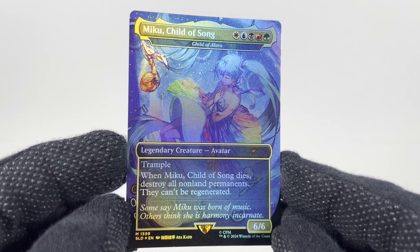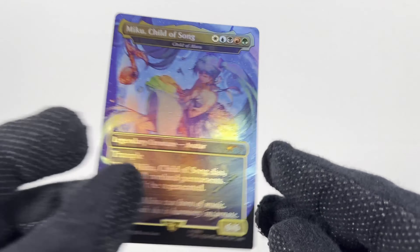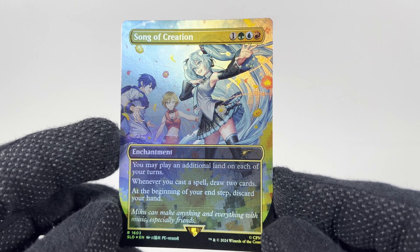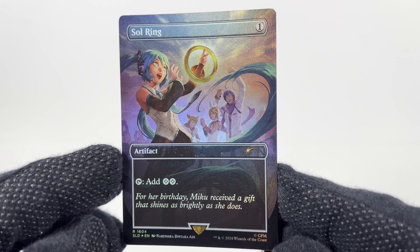That's a fun one. Miku, Child of Song — you need one of each mana. Song of Creation.